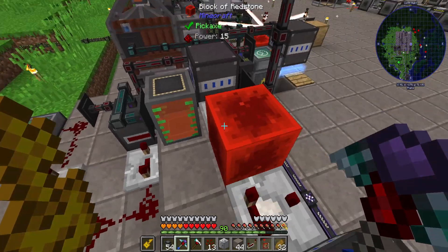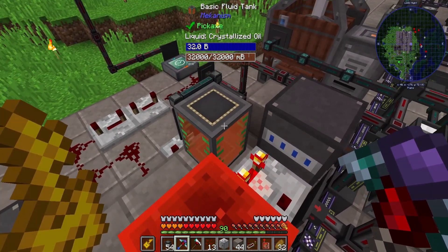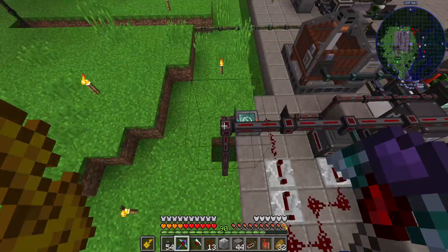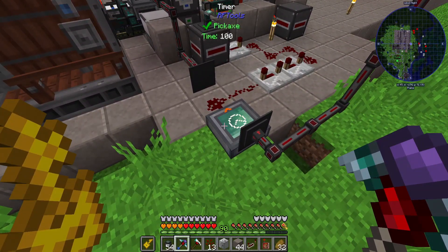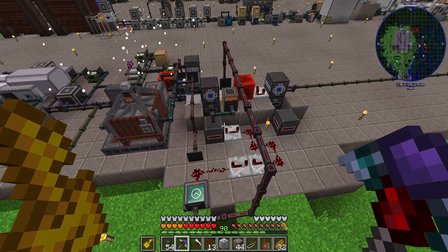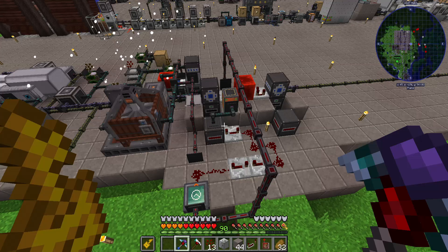Once this fluid tank fills up - I'm comparing to a level of 15, which will be output when it's full - that signal gets sent back through the redstone conduit into the timer, which turns it off once it's at a full tank. Very disgusting looking. I could definitely make it more concise, but I haven't played with redstone in a very long time, so you're just going to have to live with it.